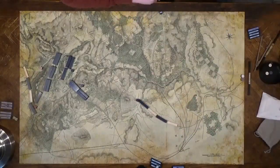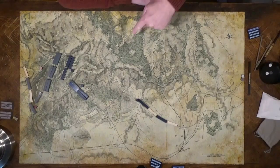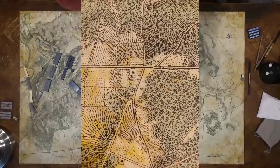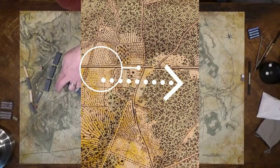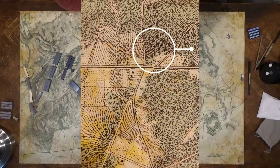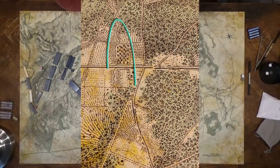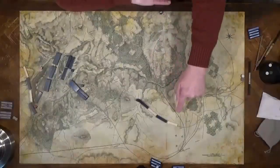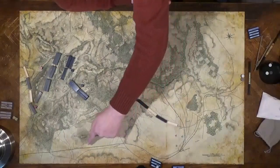Let me run through a few basic points on this map with the roads. The only major road on this map is the Warrington Turnpike. All the other roads are minor roads. The Warrington Turnpike has two solid lines denoting it; the minor roads have a solid line and a dotted line. The various streams and brooks have one solid line. These dark lines are the railroads and they have no in-game function.